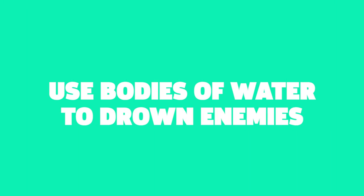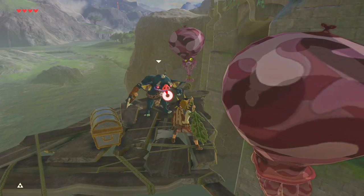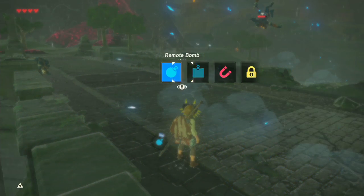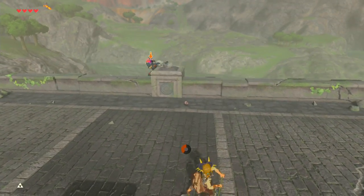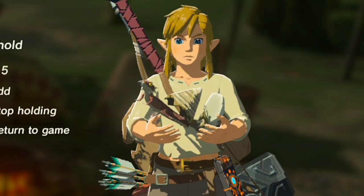And lastly, tip number nine: use bodies of water to drown enemies. If you can knock an enemy into water, there's a good chance they will drown and die instantly. Use this to your advantage and place bombs near the edge of a body of water, lure enemies to the location, and blow them up from behind to send them skyrocketing into the air and into the drink. Then all that's left is to harvest their body parts.